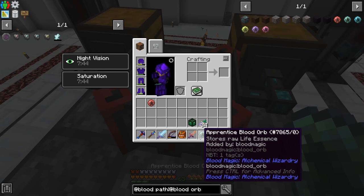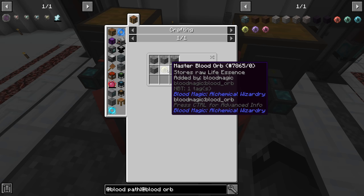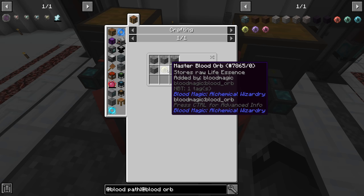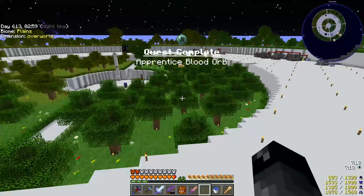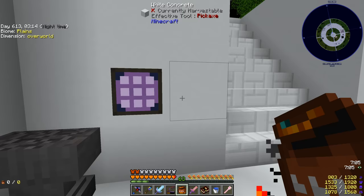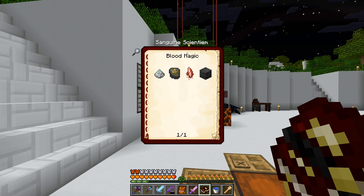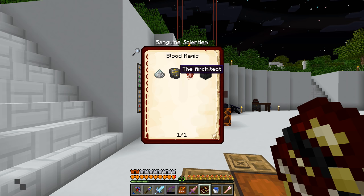So we have the apprentice blood orb. To make these wooden path blocks we need planks plus this orb. For stone path blocks I believe you need the next tier — the magician blood orb — so we can only do the wooden ones first. I believe you go out three blocks according to the Blood Magic book. Let me find it — I thought this was something else, but this is the blood magic book. If we look in the architect section we should find what we need.